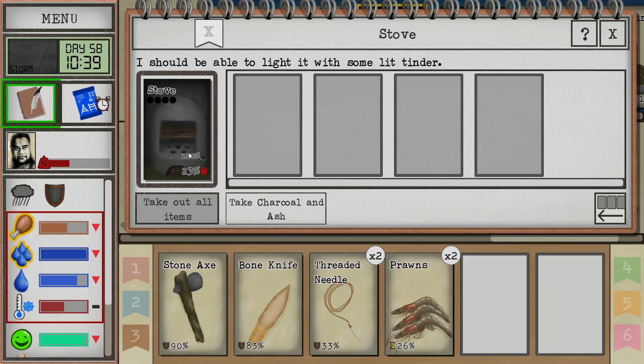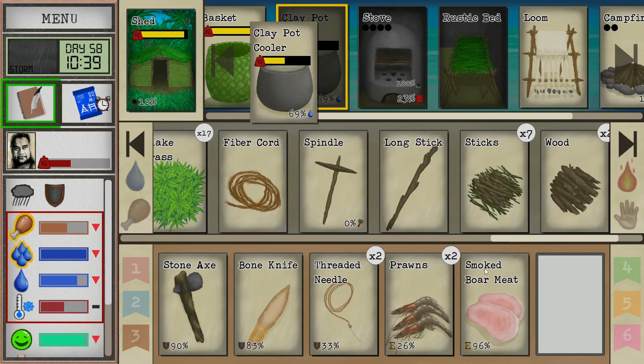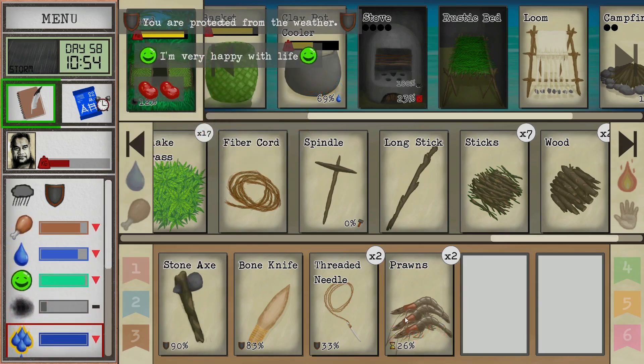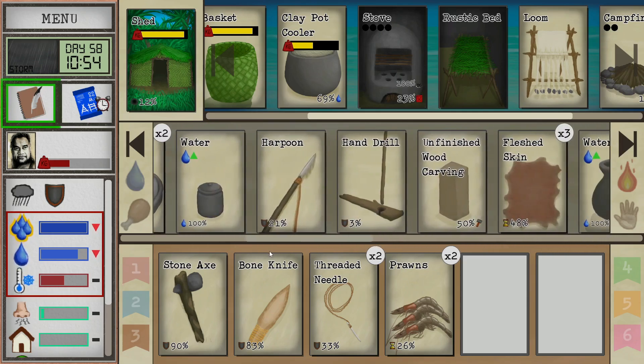We just recently built a stove, which was a recommendation from a commenter - thank you so much. It was a great idea because it allowed us to smoke a bunch of this boar meat which was really close to going bad. It got down to like 20% even in my cooler pot, but good news is we are set for food for a little while at least. I was going to throw the prawns on there but I'm actually thinking maybe I'll use them in some of our traps outside.